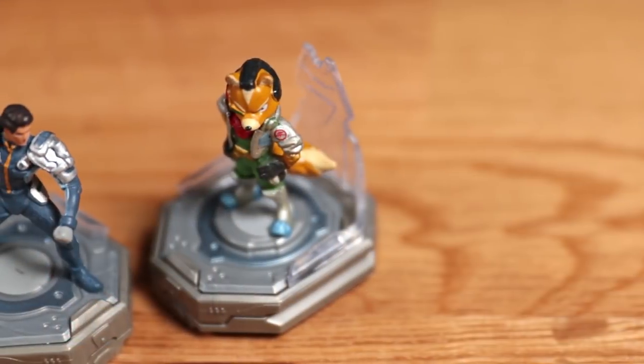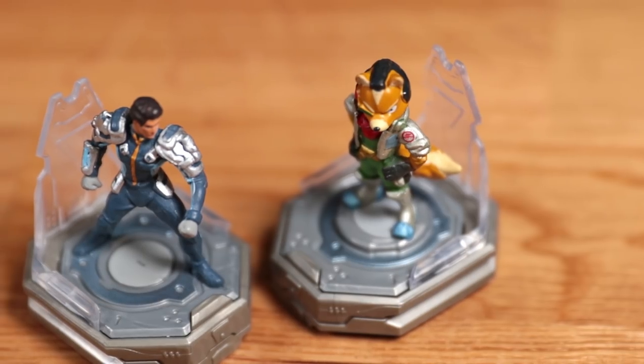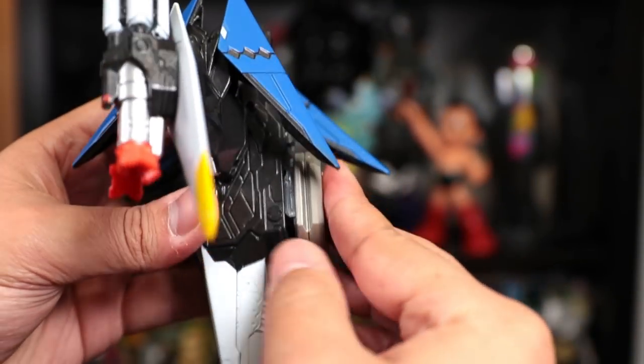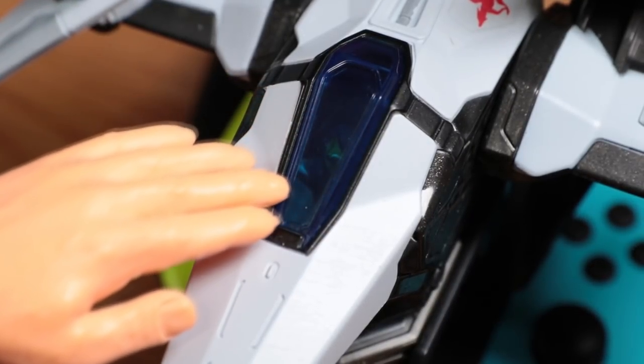Next we have pilots. They're very tiny with a lot of detail, but they're made out of rubber, so be careful because they are fragile. The coolest thing is that they actually go inside the ship — you can even see them through the window in the cockpit. That's pretty cute.